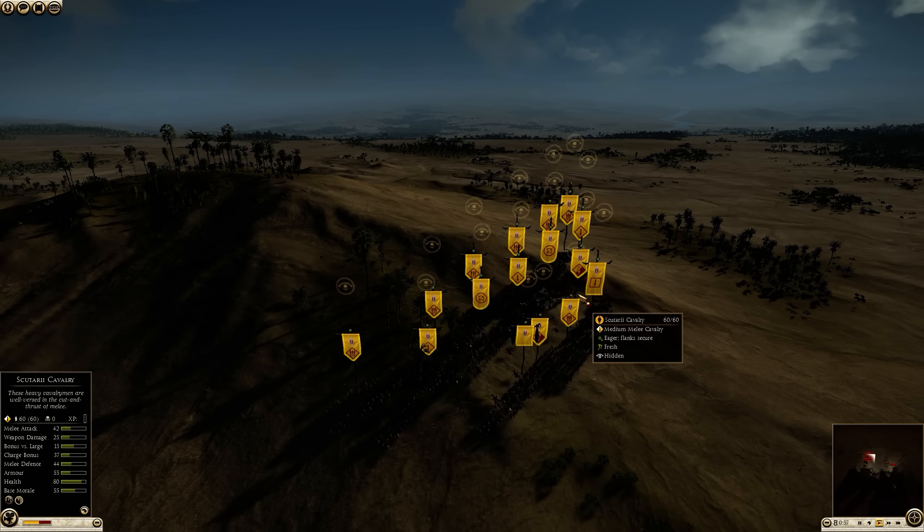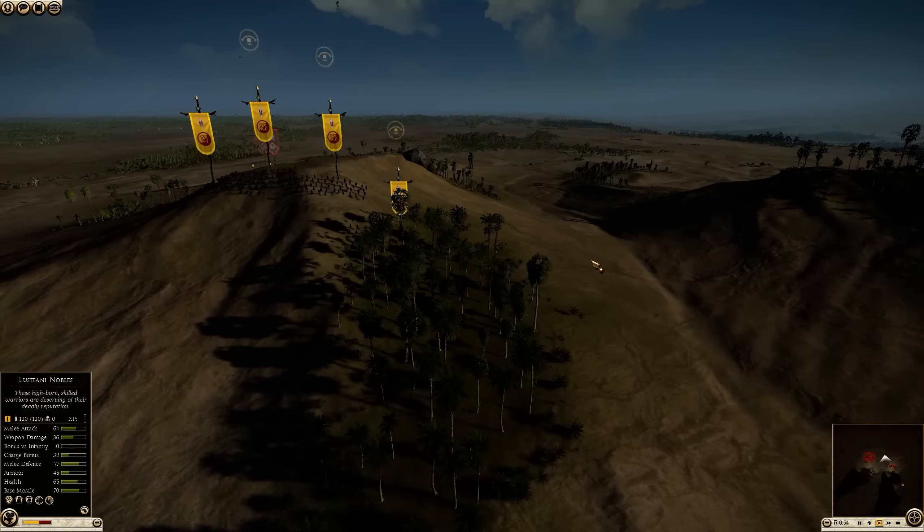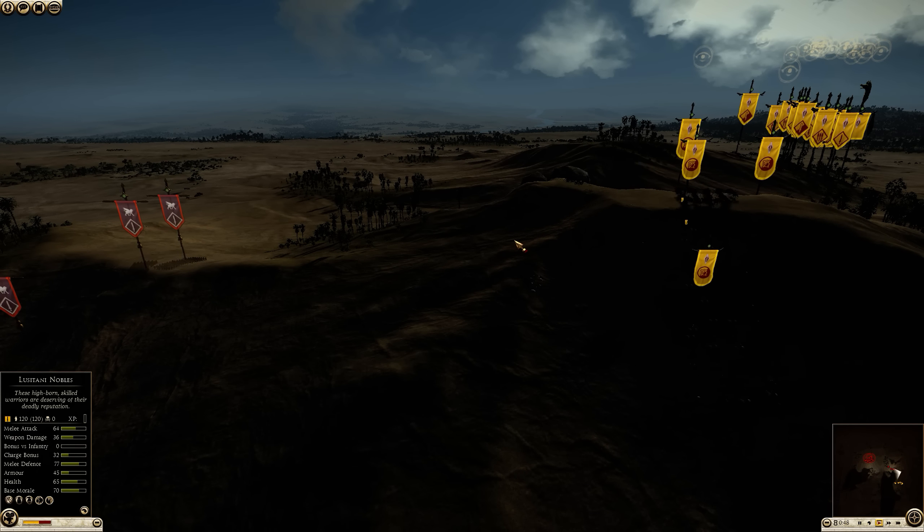So I have four Cantabrian cavalry, six Scutari spears, three Iberian swords, two Balearic slingers, two Lusitani nobles, and one Lusitani spearman.